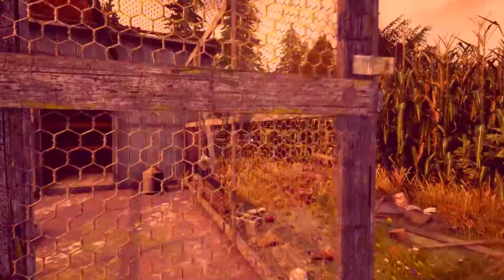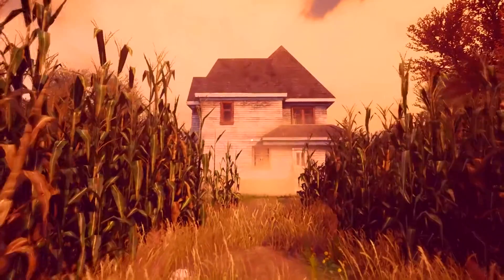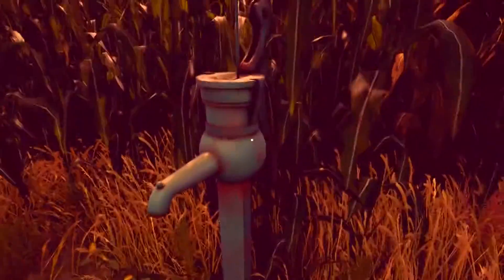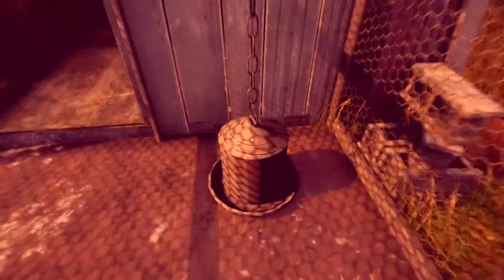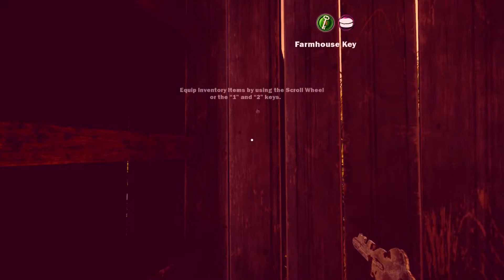Open Chicken Coop door – der Hühnerstall. Ganz schön vermüllt hier, aber hat irgendwie was. Irgendwie finde ich es schon gemütlich. Wasserpumpe. Gehen wir mal rein, mal gucken ob wir hier irgendwas finden. Das sind Futterkröge. Ein Schlüssel! There is a key. Take it. Der Farmhouse-Key ist im Hühnerstall – warum auch immer.